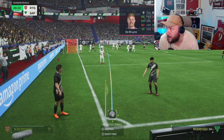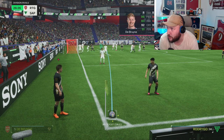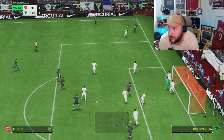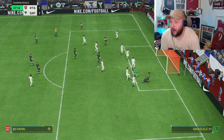Kevin De Bruyne to Papin — Power Shot Plus — and a good save from the goalkeeper. Let's have a look at his set pieces: he's really good at penalties, has good curl, but actually has terrible free kicks. So we're going to call it short and just see if we can get ourselves some space.